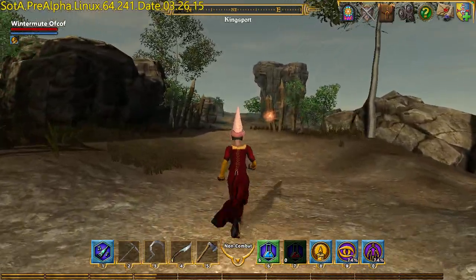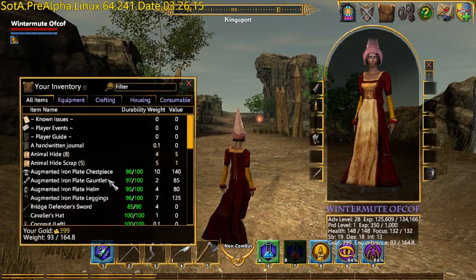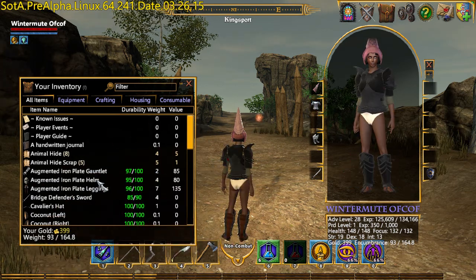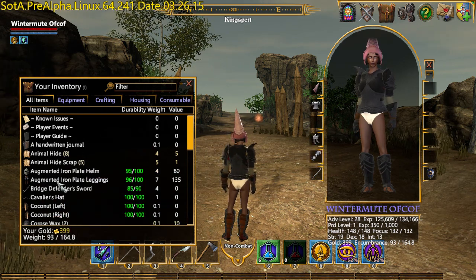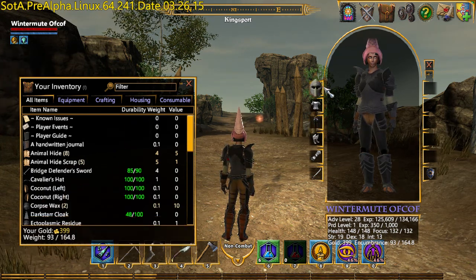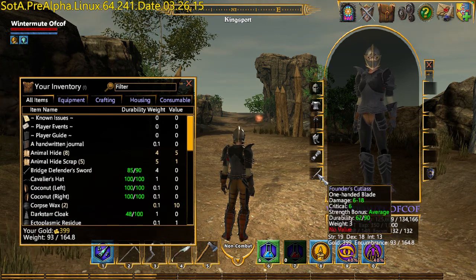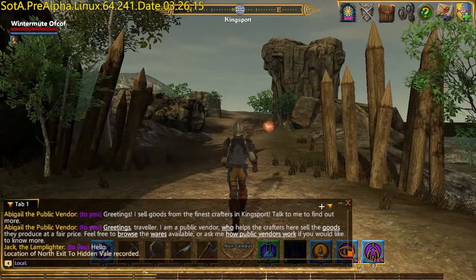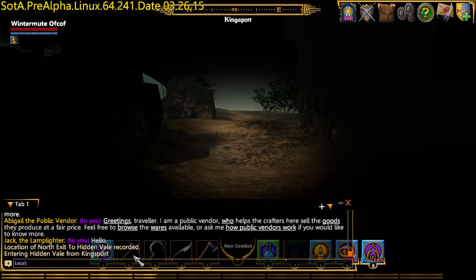I'm going to take my dress off — well, I'm going to put my armor back on. I don't mind leaping around in leggings. I've got my sword and my helmet. I don't want to be taken by surprise at any point. I think I'm fully kitted out now. Off into the Hidden Veil. Location of the Hidden Veil recorded, which is nice. Entering Hidden Veil from Kingsport.